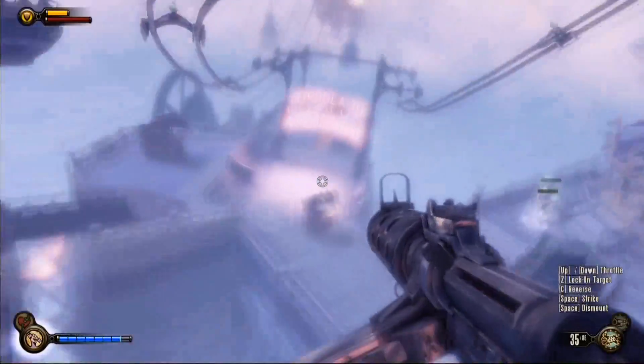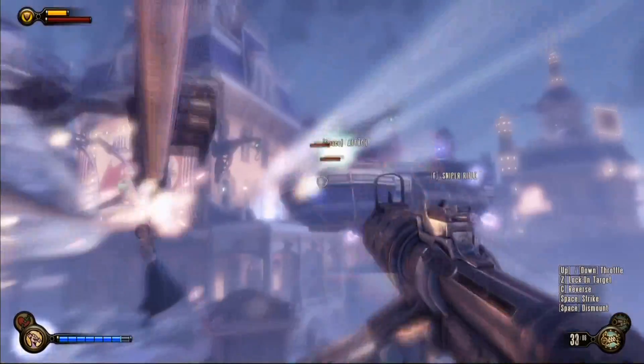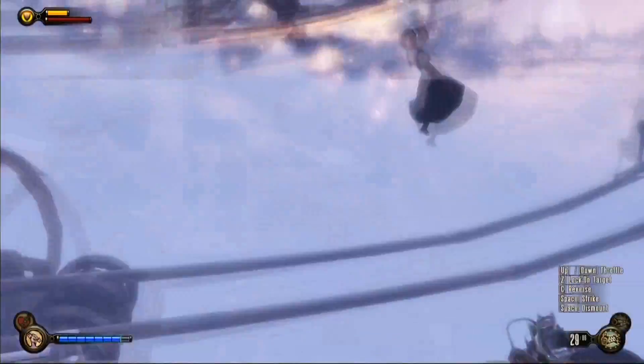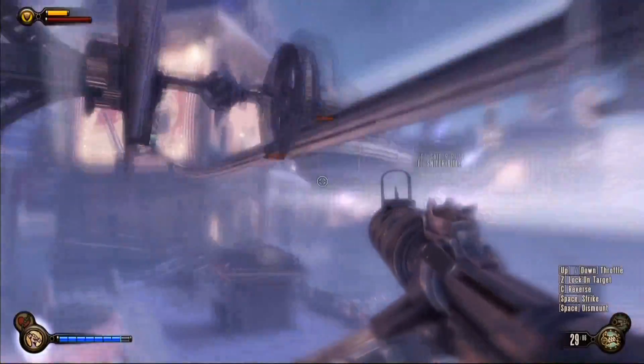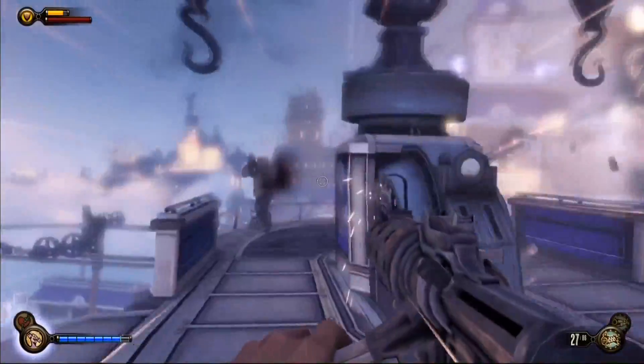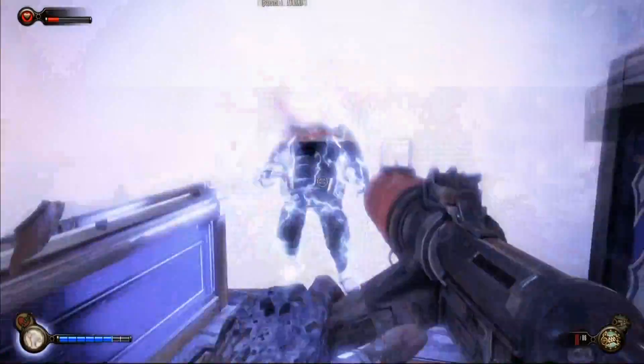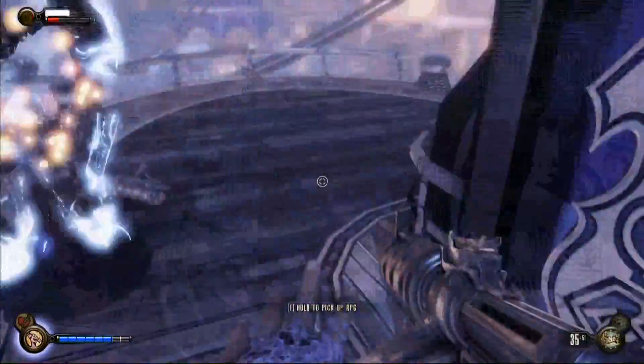Around that corner, make sure you activate the Motorized Patriot and it'll take care of some business for you. You can also, if you're on this part of the skyline, hook up to the aerial barge and take out some of these enemies. Be careful though, because this guy has a rocket launcher.